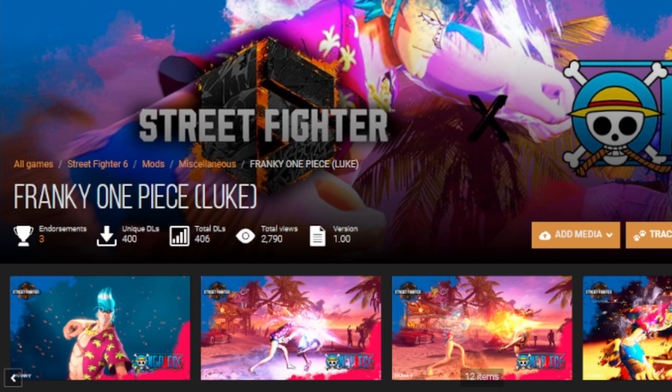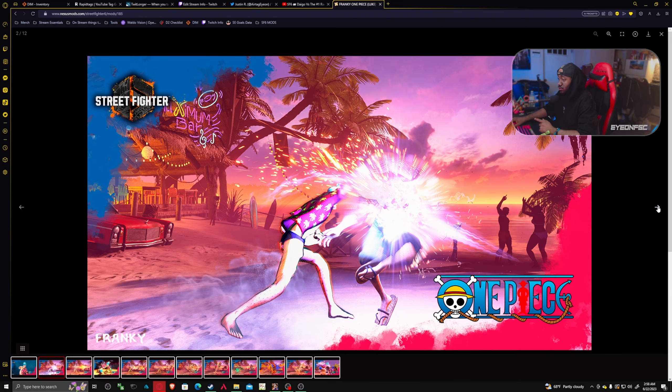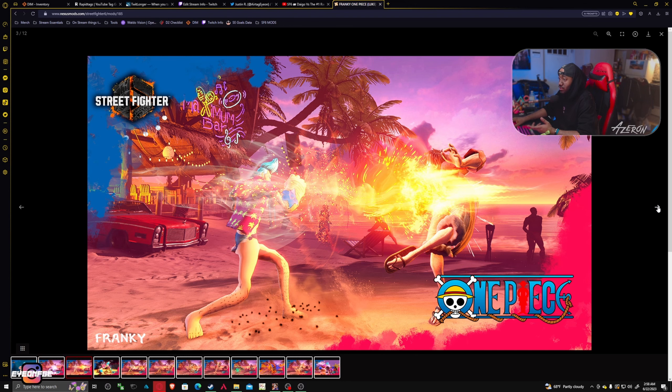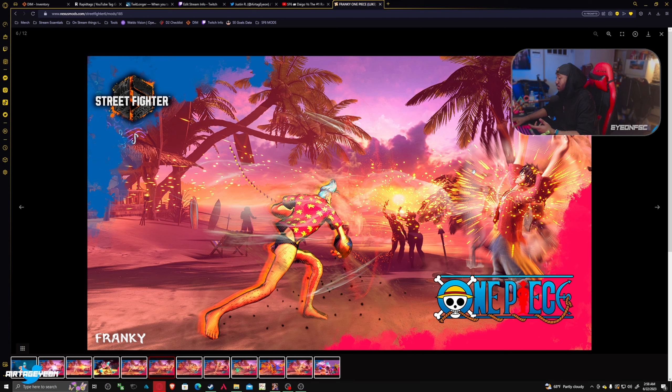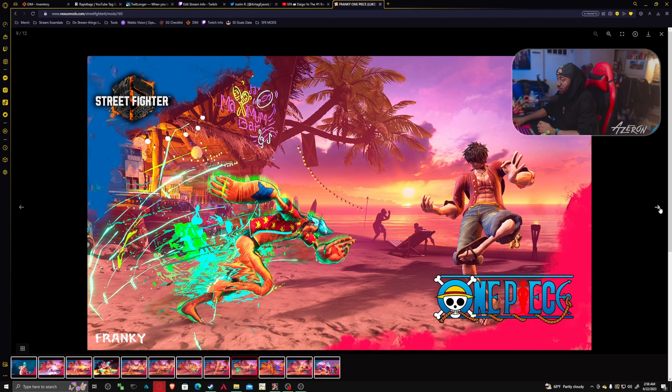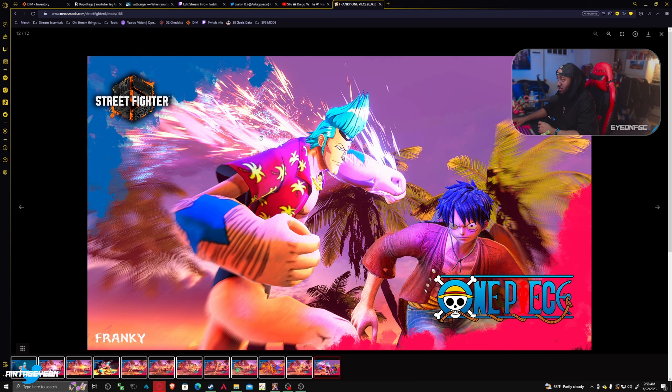Next we have another One Piece mod — this is the Frankie One Piece mod for Luke. The mod looks clean, the face looks clean, the hair looks clean, and the details look good. He looks cartoony. He's fighting Luffy in this one — I might have to download Luffy because I've been playing a lot of Dalsin. I might actually download the Luffy mod and run that mod on stream for maybe a day, depending on whether I like the way it looks. I saw it in motion and didn't like some of the stretching on the character, but maybe I'll run it just for kicks. The Frankie mod looks cool — this is for the One Piece fans.